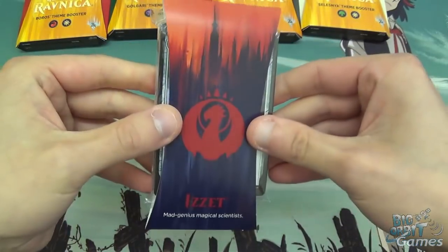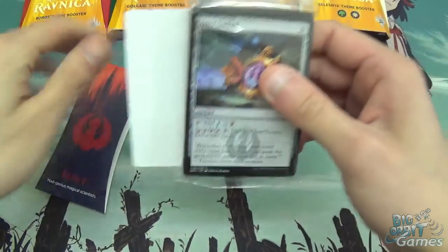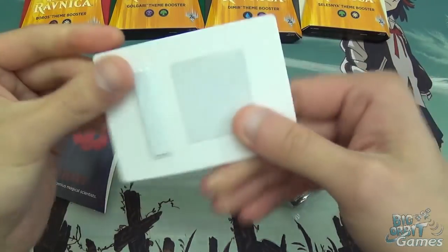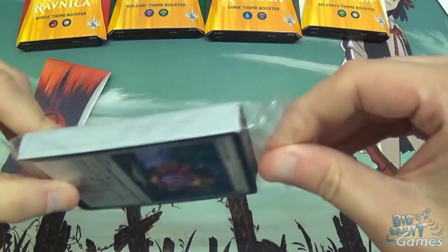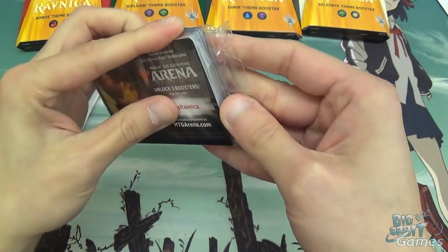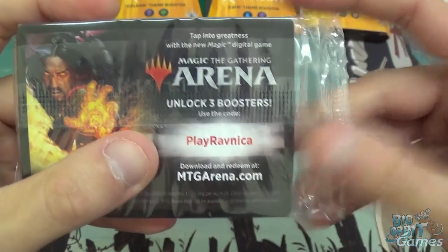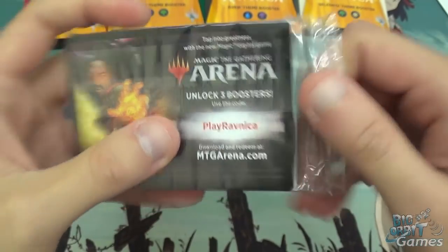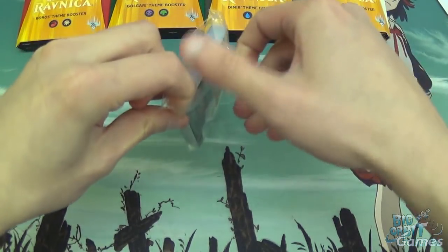That's kind of cool. Comes with a nice little insert — I assume it shows the other guilds. If you don't already know and you play Arena, you can use the code 'Play Ravnica' and you will get three Ravnica boosters to unlock on Magic Arena. I have used the code — it does work.